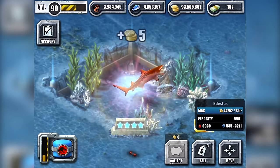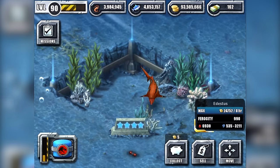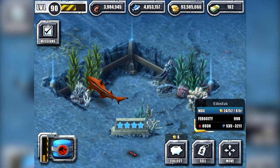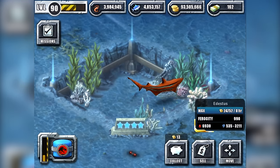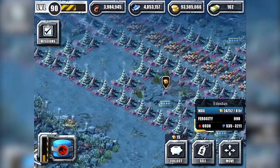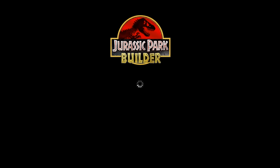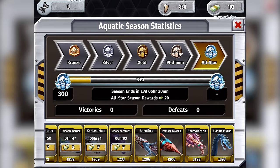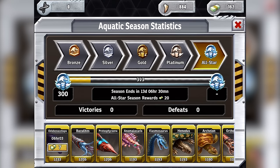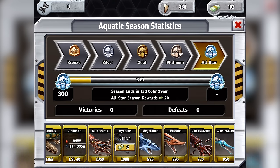For some odd reason, this creature isn't the strongest in the game, yet Eucalyptus is the strongest in Jurassic Park Builder Park? This can't be right. I need to check this in the tournament. No. It can't be. Let's have a check.